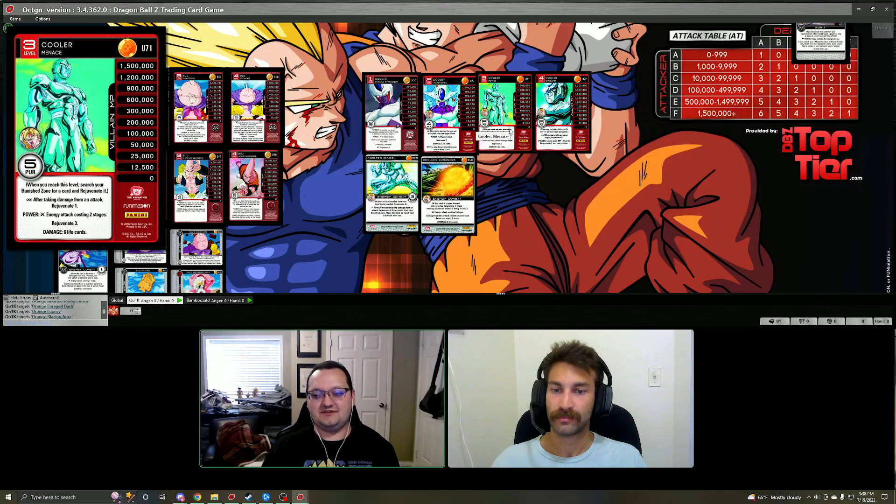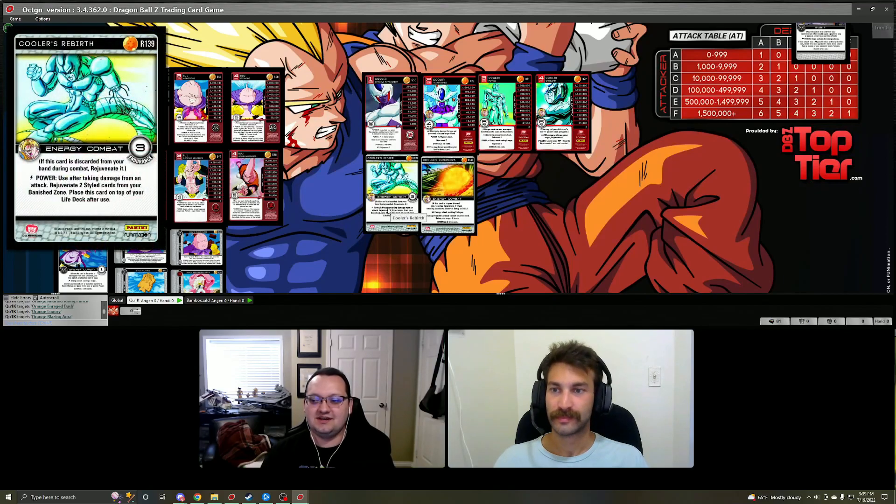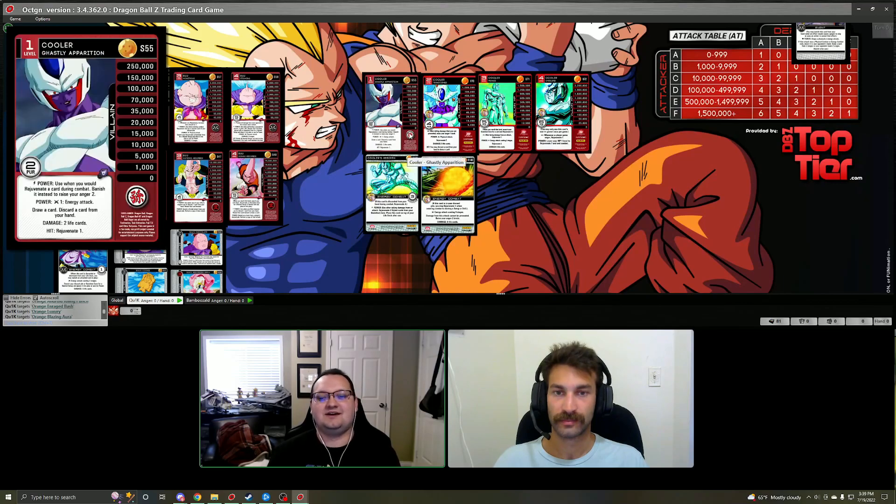Cooler level three — when you reach this level you get to search your banish zone for a card to rejuvenate. It's a good way to get drills back, get some key attacks, or maybe a Meditation you used to prevent your opponent from MPVBing. Whenever you take damage you rejuve one, and then there's another beefy six life energy attack that rejuves three. When you get to level four, you can use his power once per game — you can lower your MP one level to rejuve seven and end combat. With Cooler level four in an anger build, whenever a player — you or your opponent — gains anger, you rejuve one. You can really start scooping your life deck back up and get those numbers really high in the late game. Cooler has two named cards — Cooler's Rebirth: if this card is discarded from your hand during combat, rejuvenate it. So you can discard this from the mastery, cause the rejuve, gain some anger, and do an attack.